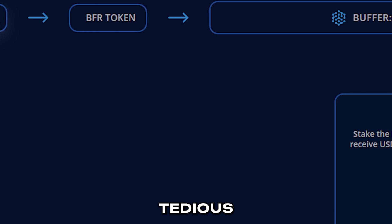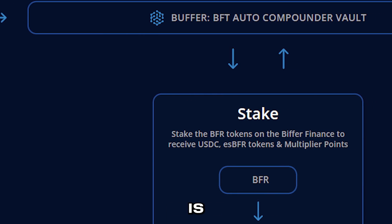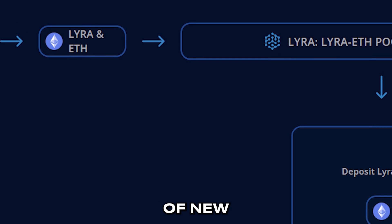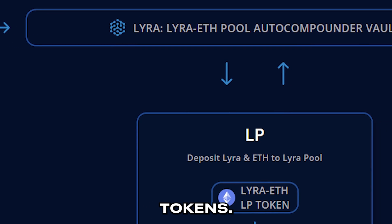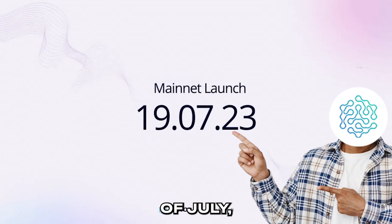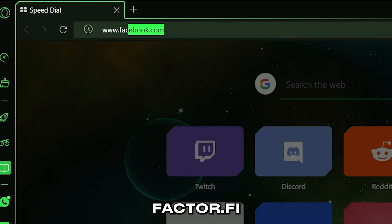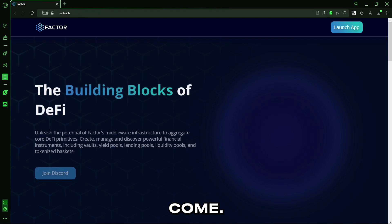Factor Vault automates the tedious process of generating these passive yields, which is great for onboarding tons of new DeFi users who are just looking for a good use of their tokens. The mainnet is set to launch on the 19th of July, so head over to Factor.Fi and join the Discord community and stay excited for what is to come. Thank you.